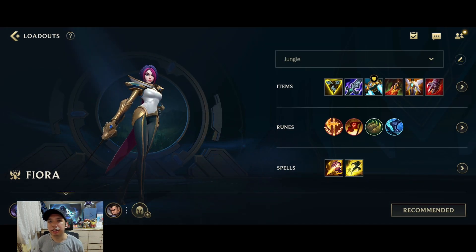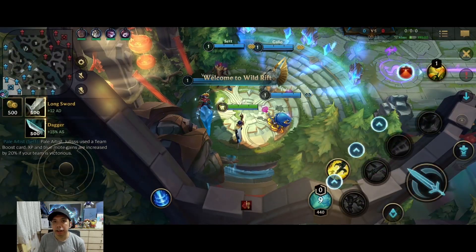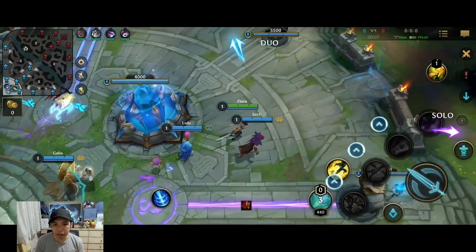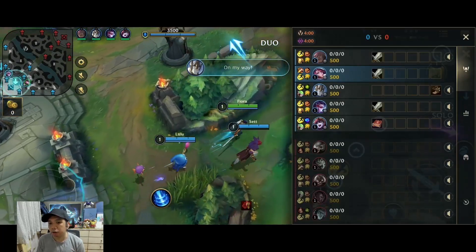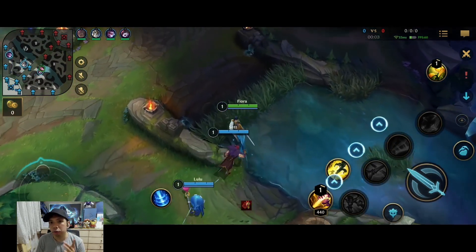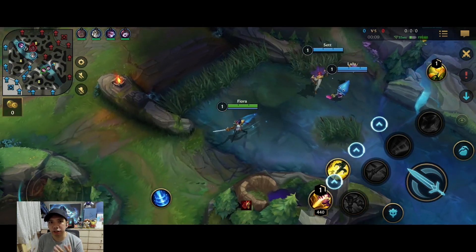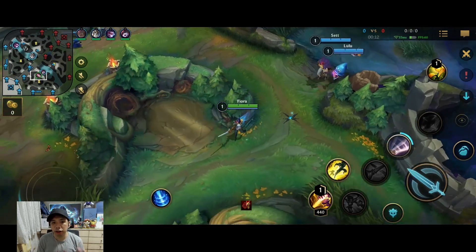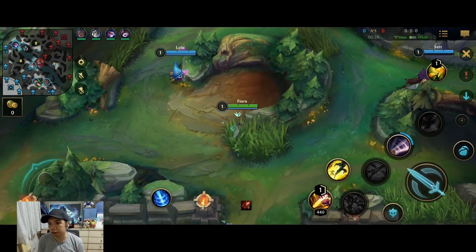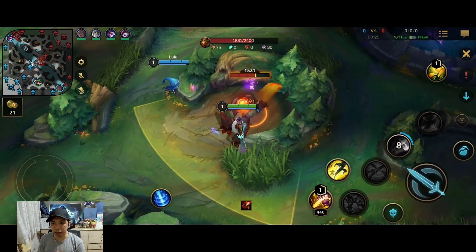Now let's get into the gameplay, where I'll cover the tips and tricks, do's and don'ts, and advantages and disadvantages of jungle Fiora. First, we need to know the jungle matchup. We're against jungle Rengar, so Rengar will likely be ahead in the early game, but once it goes to later stages the advantage naturally favors Fiora because she can easily parry Rengar's combo — especially his empowered skills — nullifying his ultimate, and she has better late-game scaling potential.